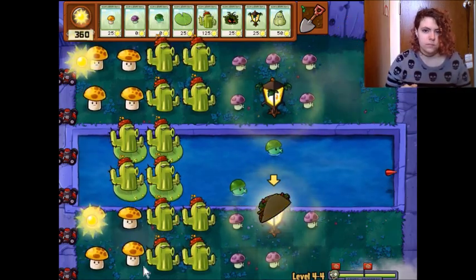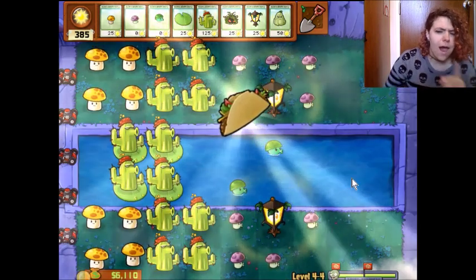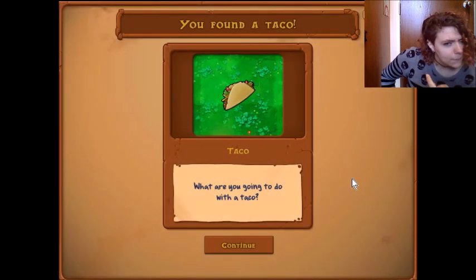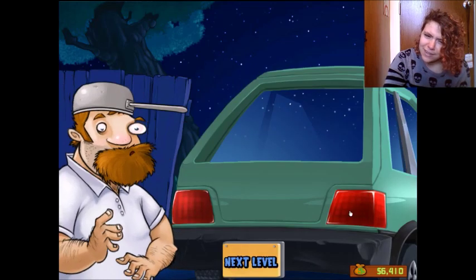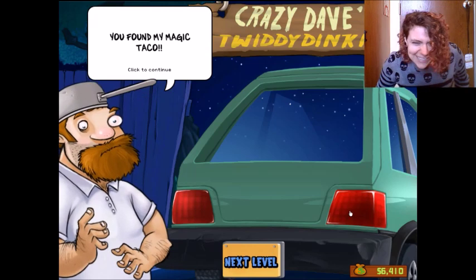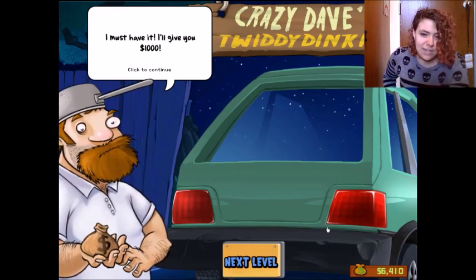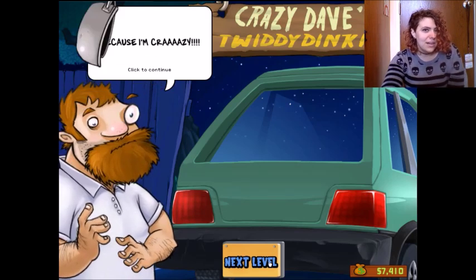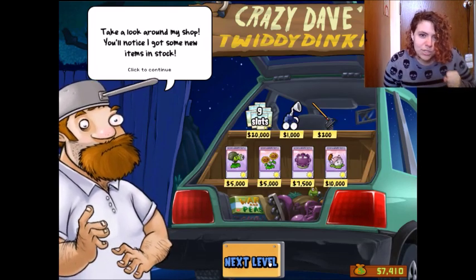You found my magic taco! Forgot his shop was called Crazy Dave's Twitty Dinkies. Oh no — I must have it. I'll give you a thousand dollars. Yeah, I'll take a thousand dollars for a taco I found. The taco is mine! Why'd I give you so much money for a taco? Because I'm crazy! We can tell, Dave. There's no need to shout. Take a look around my shop — you'll notice some new items in stock.